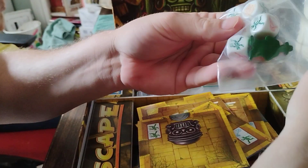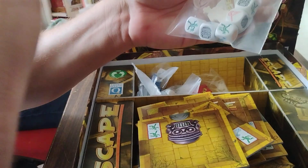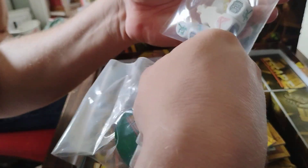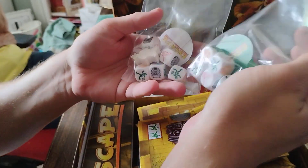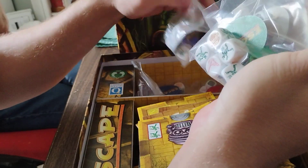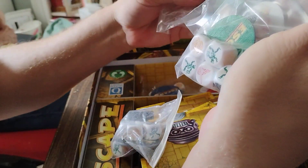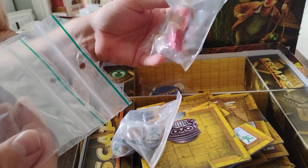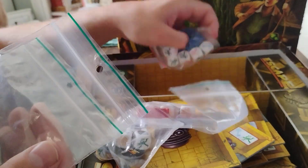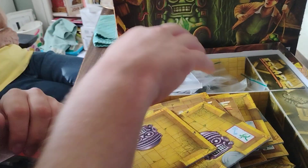There are dice and a meeple — each player looks like they have their own set of dice, their own meeple, and their own escape piece. So you've got green, white, and black. Got these gem jewels, red and blue. And that's everything in the game.